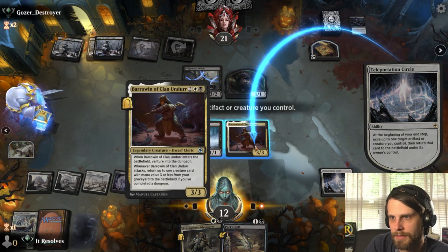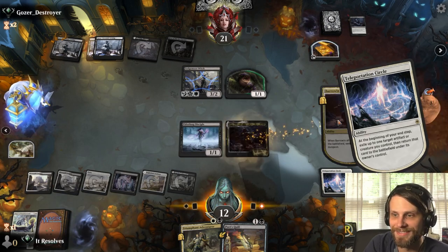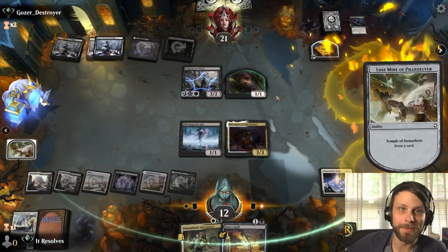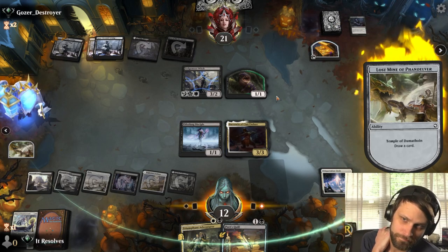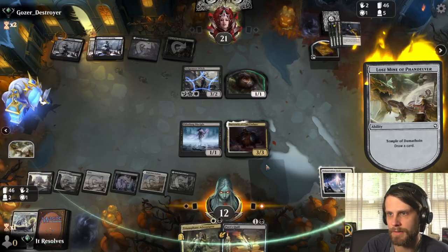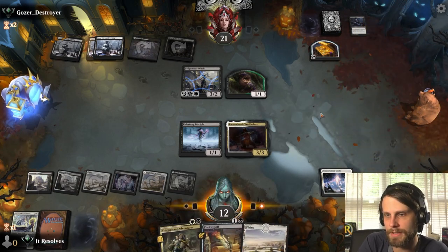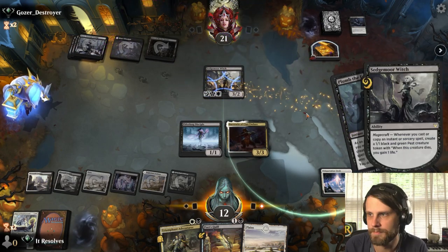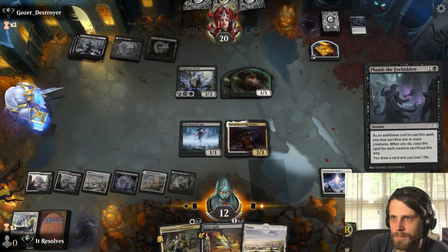Finding a good time to play the circle is very difficult — not impossible, just very difficult. We're not going to attack here, and we're going to try and complete a dungeon. If they've got a kill spell — okay good, they didn't, that would have sucked. We did complete a dungeon and also draw a card, which is great. They've got three mana available — could be Soul Shatter, Infernal Grasp, just about anything. There's a nice little combo with the witch here to draw cards and do a bunch of stuff.